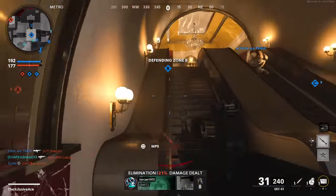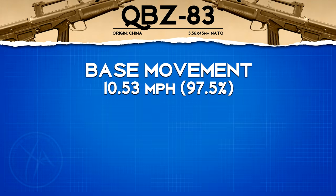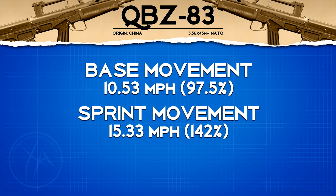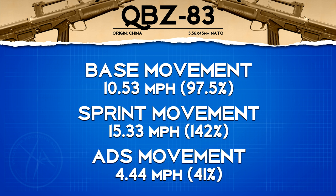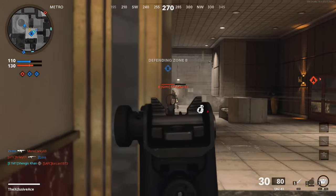Our movement speed is quite unique with this gun — it's sort of like a hybrid between an SMG and an assault rifle. Our base movement speed is 97.5%, whereas all other assault rifles are at 95%. This little boost applies to our sprint movement speed as well, and our aim down sight movement speed is also faster than all of the assault rifles, only by a small margin but it is faster.